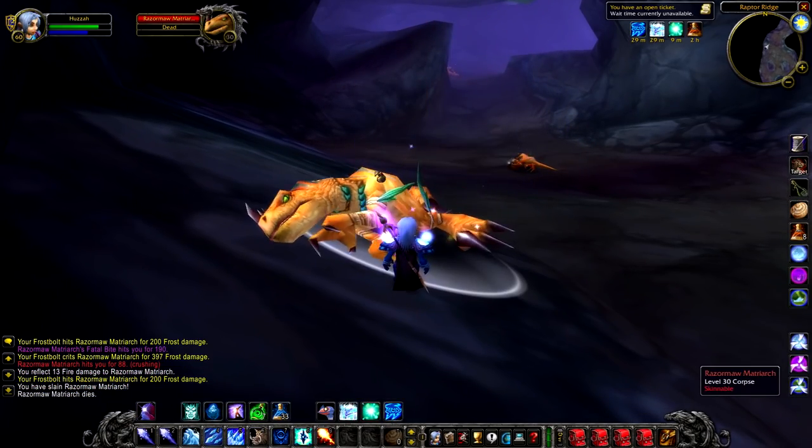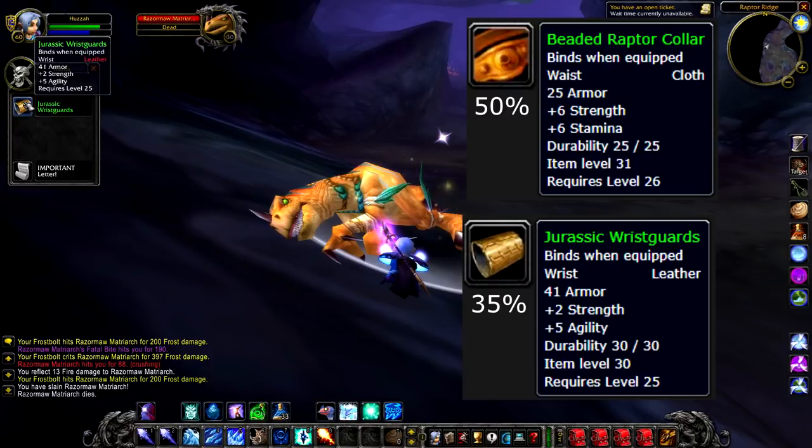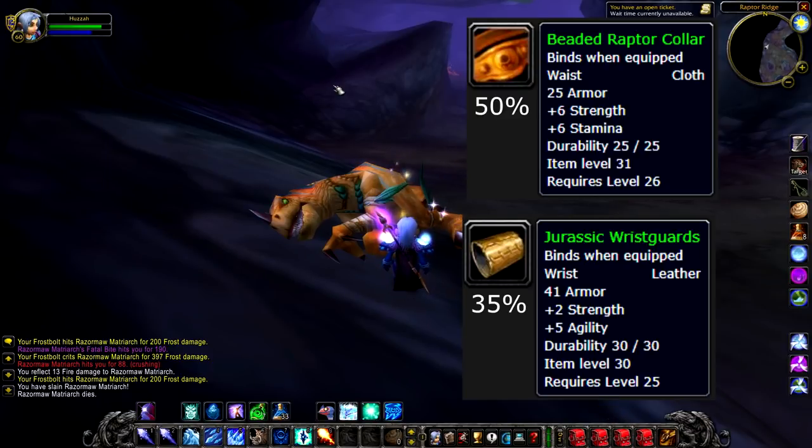If you can kill the matriarch, there's a 50% chance to get the Beaded Raptor Collar and a 35% chance to get the Jurassic Wrist Guards. The Wrist Guards are really good — it's really unusual to see leather wrists drop off a mob, and with that stat line, that is very worth having. The Raptor Collar, I'm not so sure though.